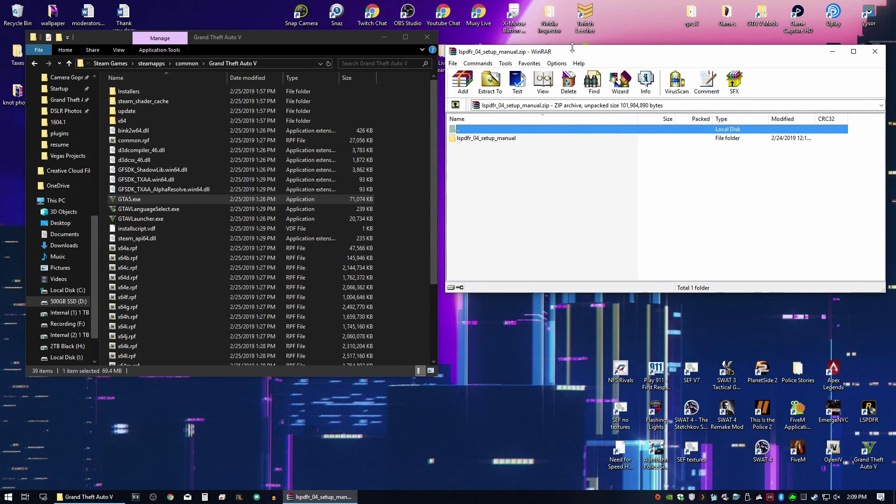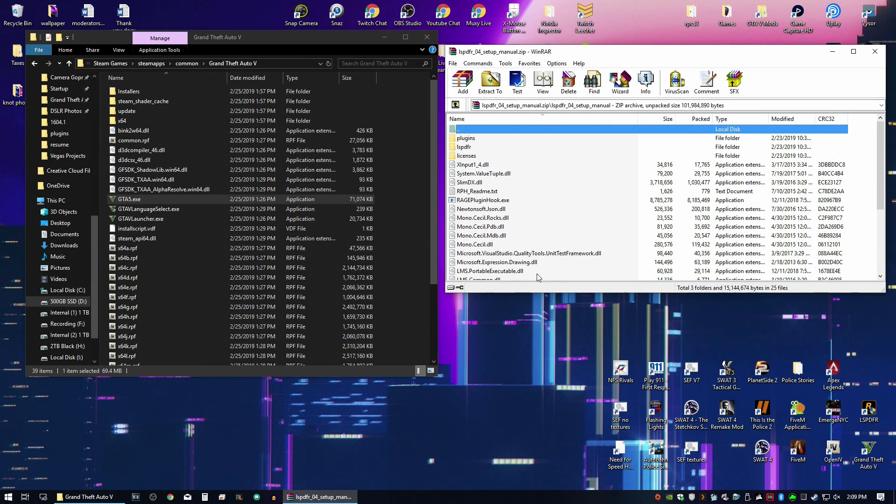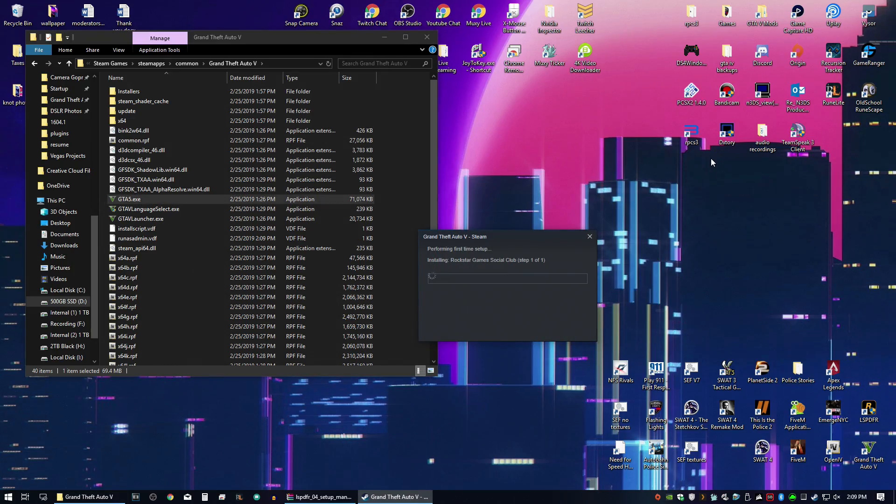What you're going to do is download LSPDFR — link will be down below. I like to do the manual setup; this is my preference, and to do the manual setup it's simply drag and drop. But before you get into that, let's run GTA 5 first to make sure it is actually up and running.